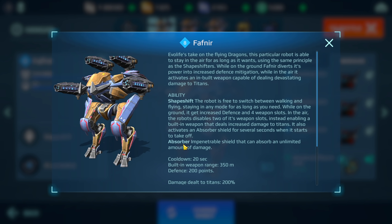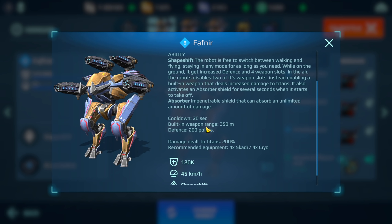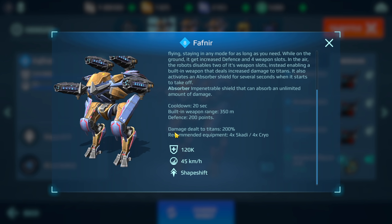It also activates an absorber shield for several seconds when it starts to take off, so it's really like a cross between a Tier, an Aries, and a Hawk. Very interesting combination. Cooldown time is 20 seconds, built-in weapon range is 350 meters — that's pretty close. Defense points: 200, and damage to titans: 200 percent.